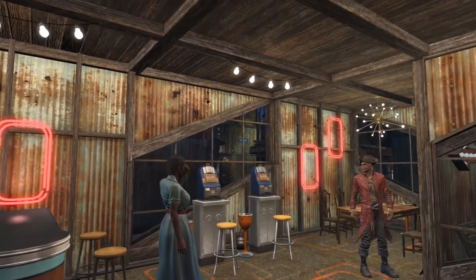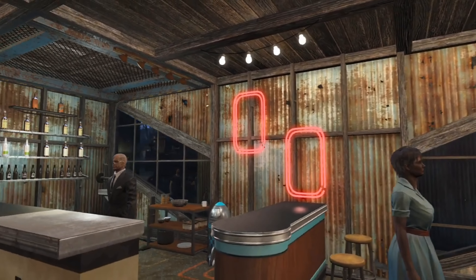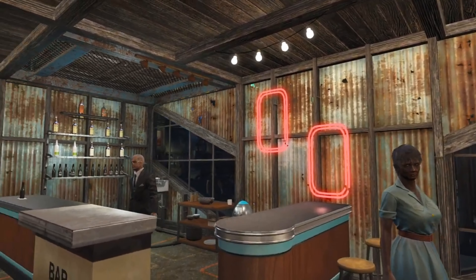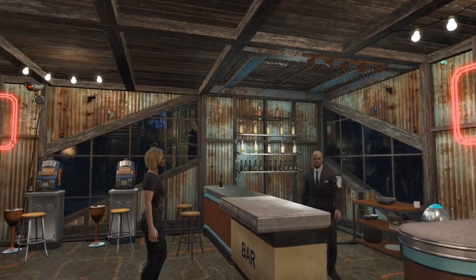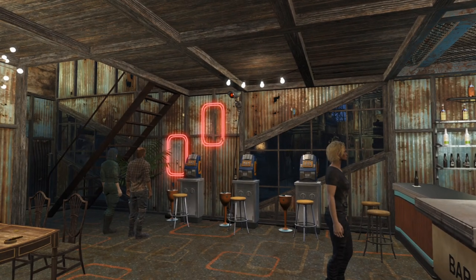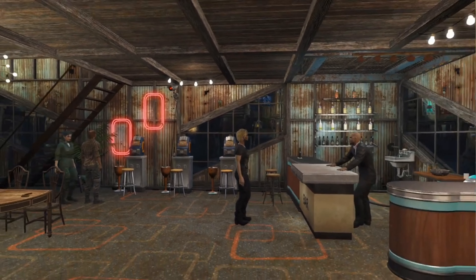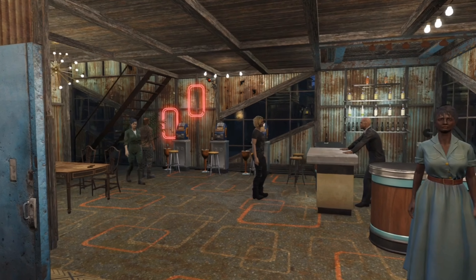I wanted the Red Blossom Cocktail Lounge to be the main concept of the casino. So I slanted the windows downwards to kind of make them look like petals, and then the red squares in the middle are kind of like the stamen and the pistil of a flower. I also tried to theme the casino with the colors red, blue, and tan.